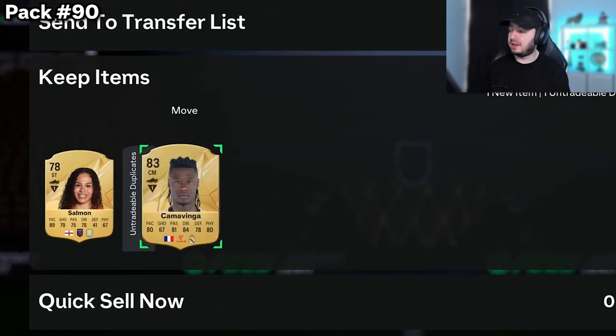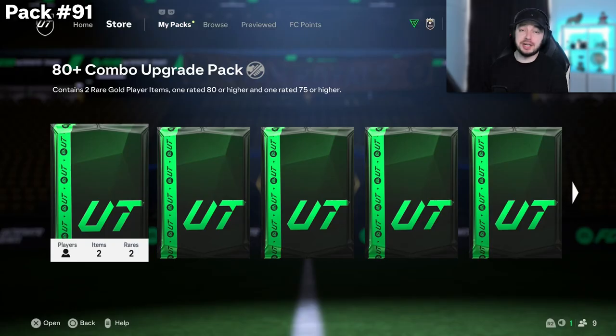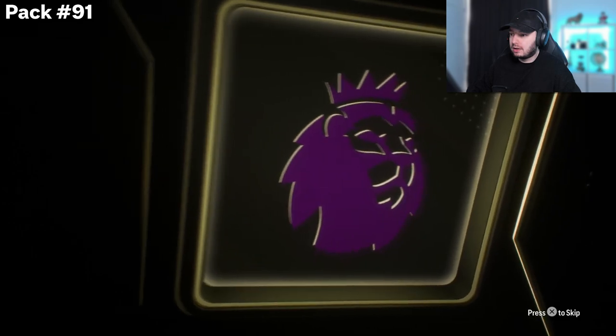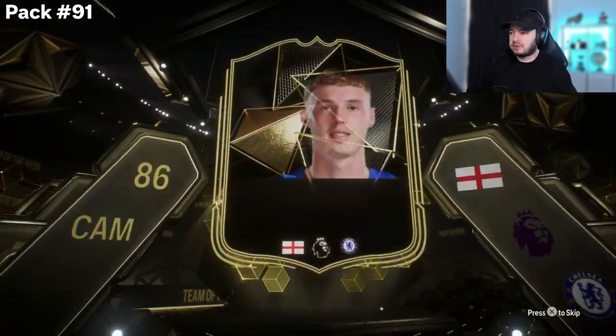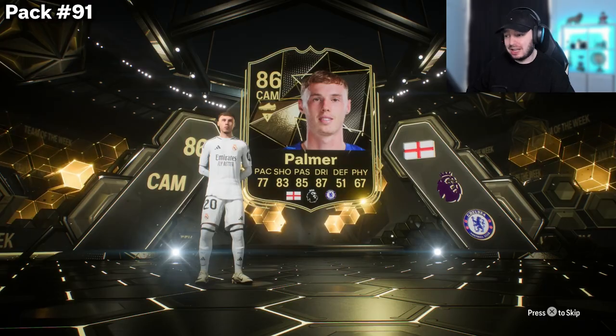This was pack 90 — another Kamavinga. Since it's already a dupe and tradable, it has no extra value other than the transfer market price, so it's not worth anything. We've got 10 packs left and we need a banger of at least 400k at this point to make it worth it — that's an inform. Wait, it's a Palmer! It's Palmer packs right now. He's not worth much, I think he's like 16,000 coins, but we get our first special card after 91 packs. It could have been worse.